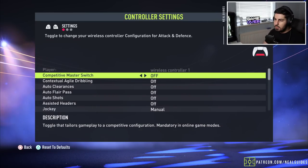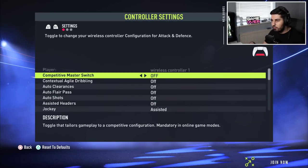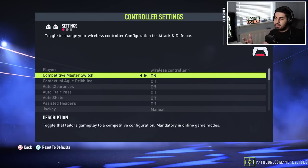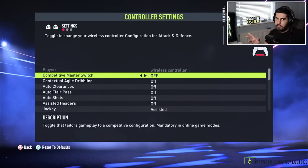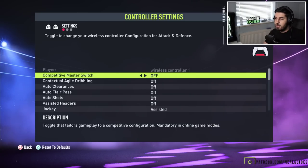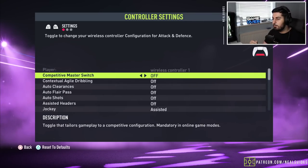There was before a glitch where you could basically play with jockeying still unassisted and have agile dribbling off, then turn the master switch on. It was a visual glitch — inside the game it still registered differently. There were two ways of doing it: one way you turn it off, one way you turn it on. It doesn't make a difference anymore, it doesn't exist. So if you ever see this competitive master switch glitch, it no longer works.